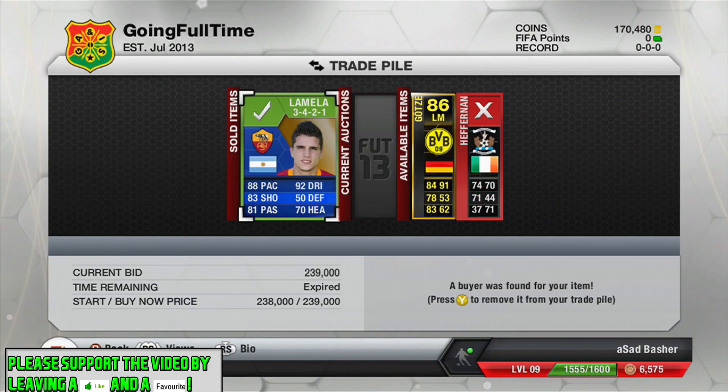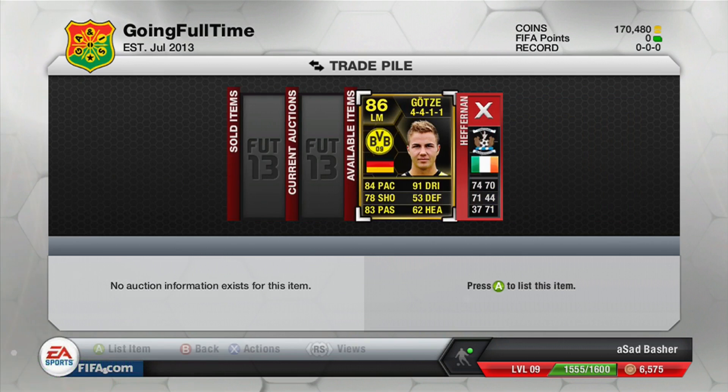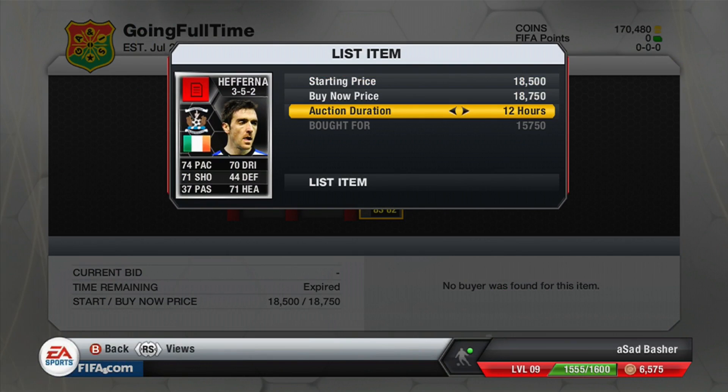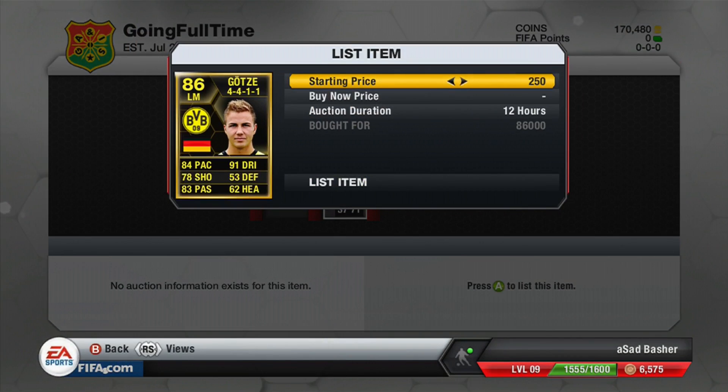Some very very nice profits again here. I might put the total profit figure in text at the end of the video before I finish. He sold for 239k - we were just loading by 1k. Still the Heffernan unsold, which will be going on to the next episode - sorry about that, he's a nightmare to get rid of.